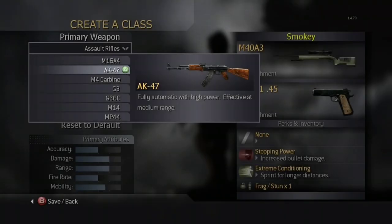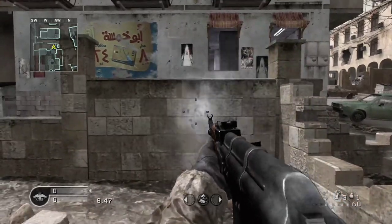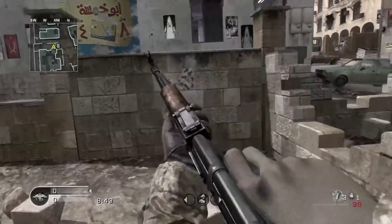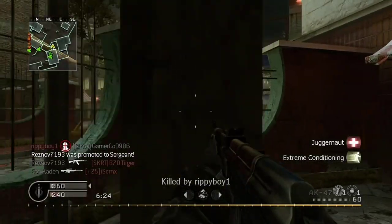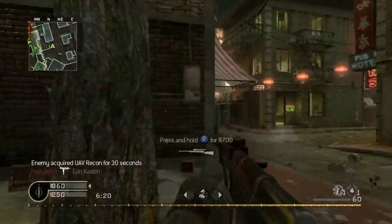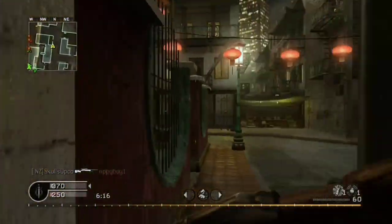The next available assault rifle is the AK-47. It is modeled after the early Type 1 AK-47. In multiplayer, the weapon is unlocked when you unlock Create a Class at rank 4, making it the second of two assault rifles available after that feature is unlocked. In old school mode, the AK-47 is available on 11 different maps: Backlot, Bog, Chinatown, Crash, Crossfire, Kill House, Pipeline, Shipment, Showdown, Strike, and Vacant.